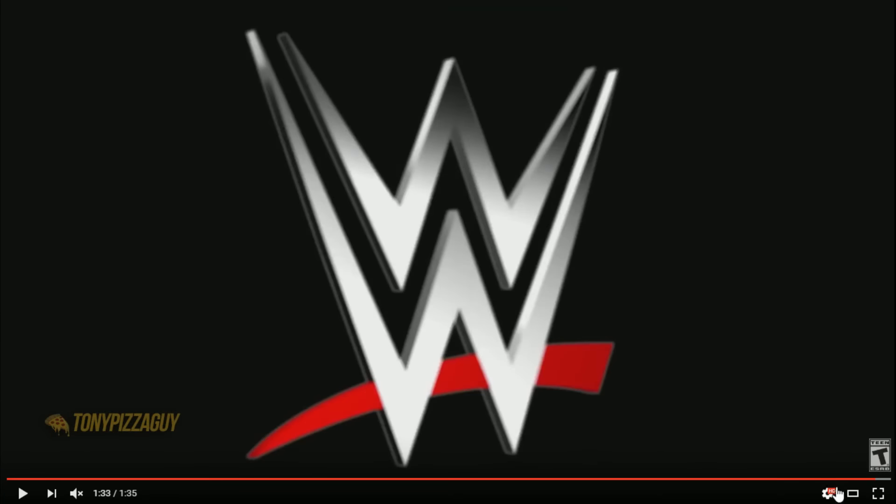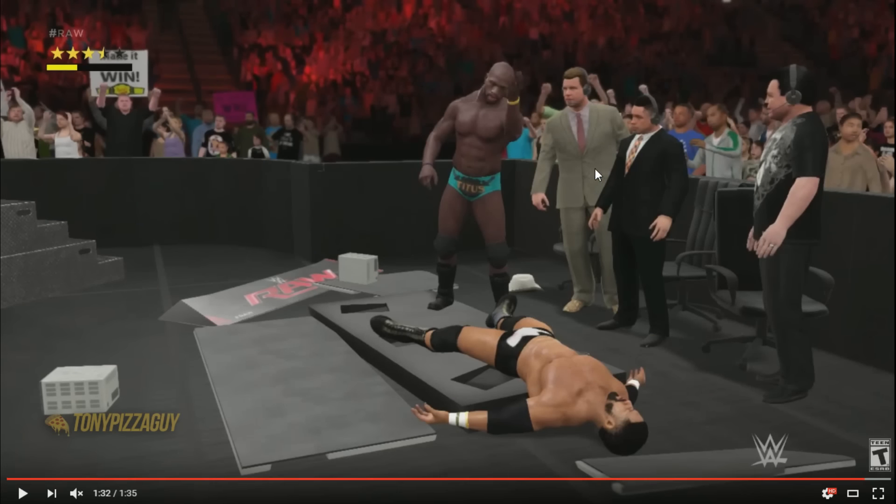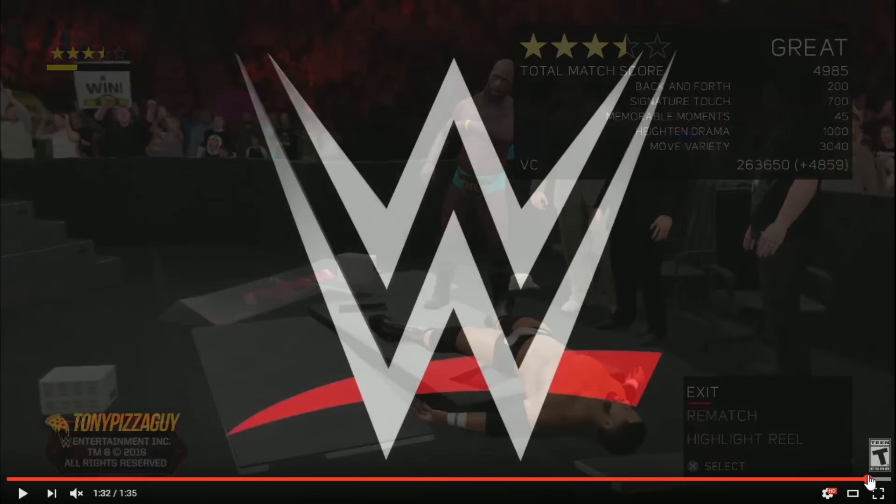Snickers is a huge sponsor — you see that all over the place. They cut quickly before the full end. I love how the announcers aren't phased by it at all — JBL's hat is down there. So on the match score screen you've got: back and forth, signature touch, memorable moments, heightened drama, move variety, match score, VC, exit, rematch, and highlight reel. It's really cool that they have stars back. Now that you get VC in regular matches to adjust characters, that is awesome.